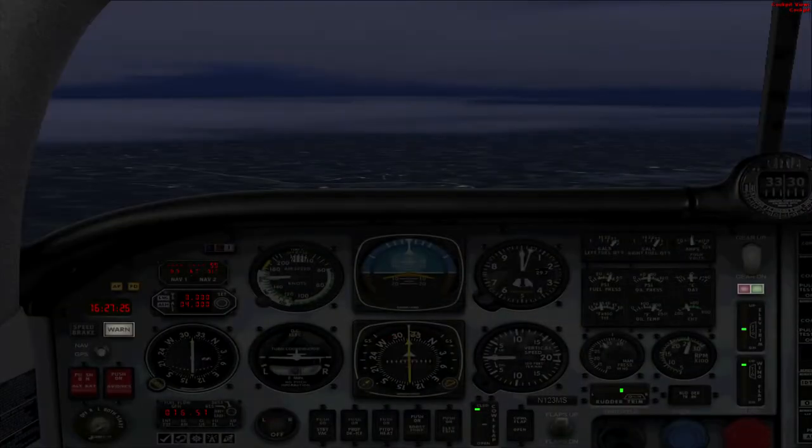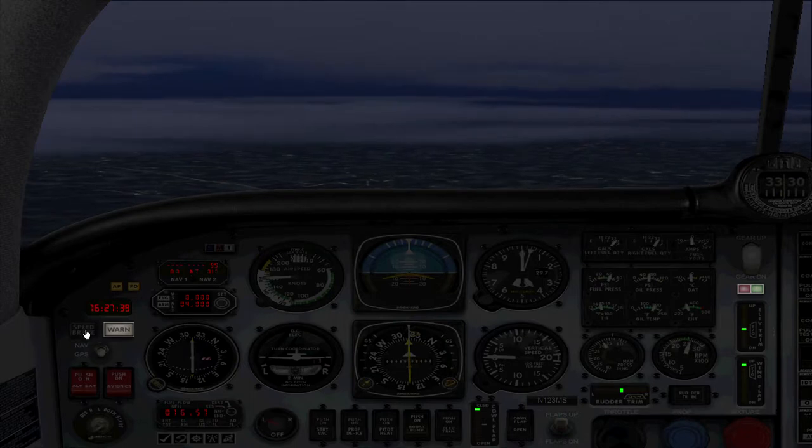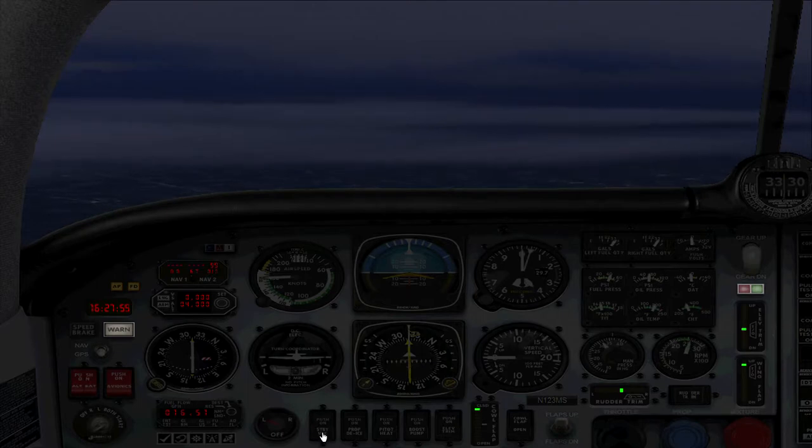We've got the booster pump on and we don't really need the fuel pump, so let me try and turn it off. I might have to switch to the 2D cockpit to find it. There it is on the dashboard. Now about the standby vacuum - a lot of instruments are vacuum driven, for example the DI compass. If the vacuum fails you've got a standby vacuum source. But I think we're probably coming up to a turning point - three minutes away.